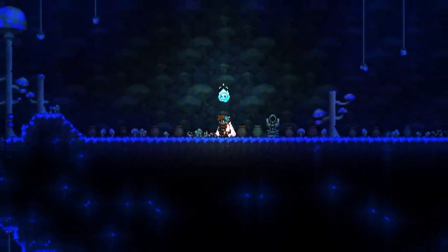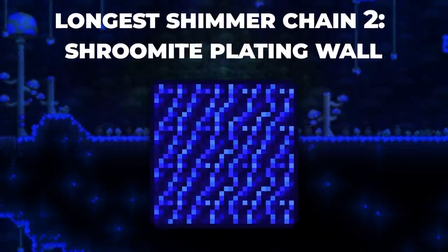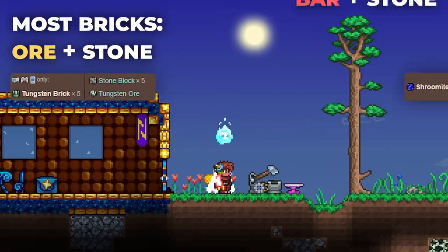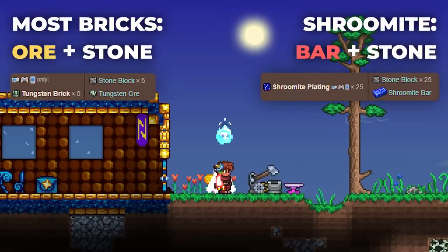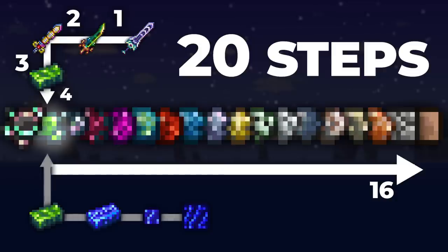The second item is much more obscure and definitely not as grand as the Zenith, yet it still has 20 steps in its Shimmer Chain. Which item is it? I'm sure you didn't guess the Shrewmite Plating Wall. Unlike most brick-type blocks, Shrewmite Plating is crafted with the Shrewmite bar instead of Shrewmite Ore, since the latter obviously doesn't exist. This gives the respective brick an extra crafting step compared to most bricks. Of course, bricks can also be crafted into walls, adding another step in the Shimmer Tree. With these two extra steps and the extra step of Shrewmite crafting together from Chlorophyte, this results in a total of 4 steps from the plating wall to Chlorophyte Ore, resulting in the same total of 20 steps.